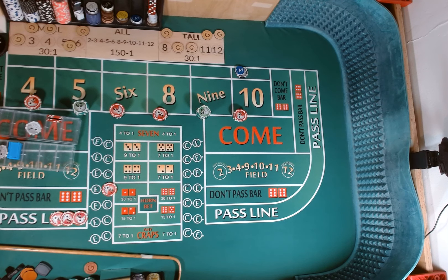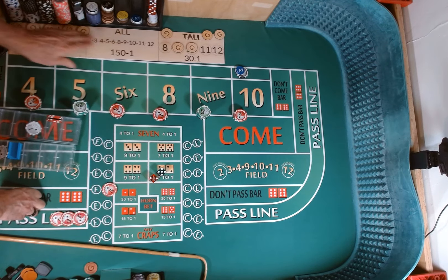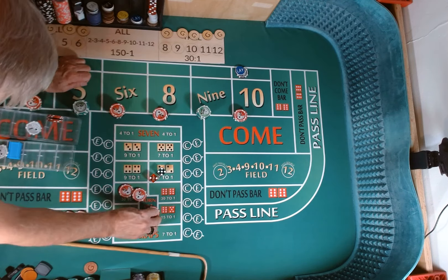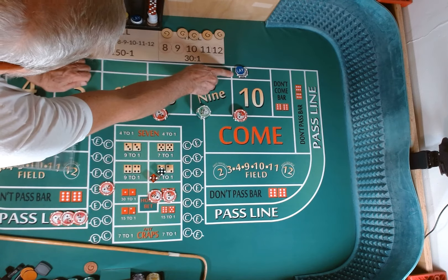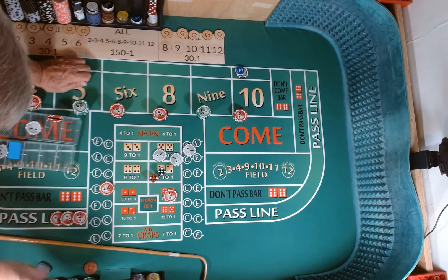Come out roll. Dice are out — 5-2-7, come out 7. We're going to have to restart our ATS all over again. We're going to lose our craps check, win $15 on the pass line. Replace our craps check. Have $100 on our lay, that's going to cost me $2. Give them a red chip, get three change. Win $50.